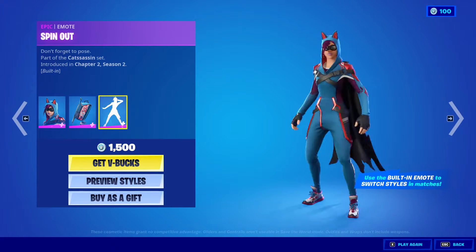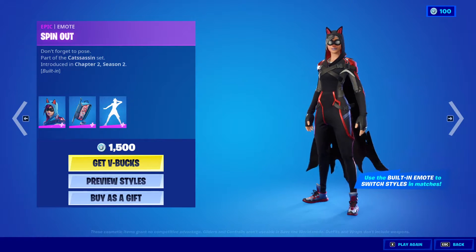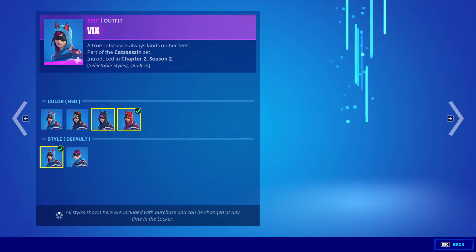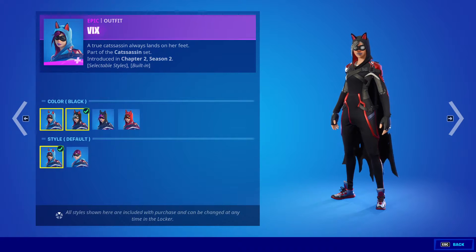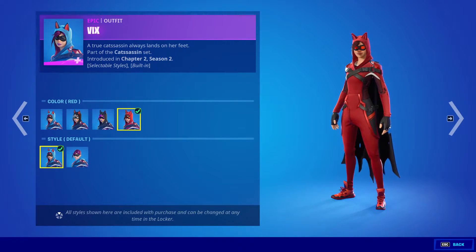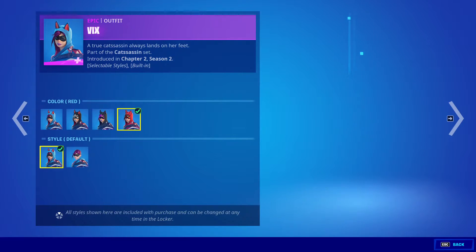There it is — Spin Out — cool. And she has different styles: the black style, the gray style, and the red style, and also hood down and hood up.